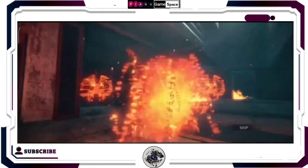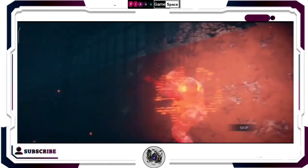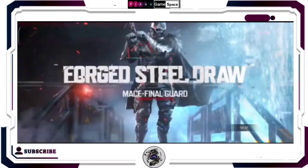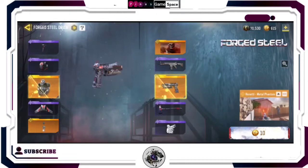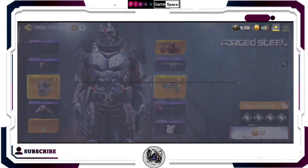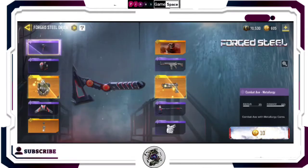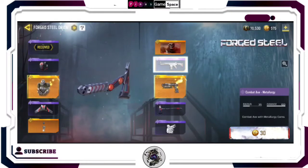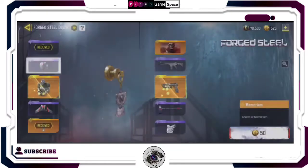Now I know this video is going to be most beneficial to my Nigerian homies, but if you live in Africa I believe this should also be the same CP required for you to run the draw, because you probably share the same COD server. But for my fellow viewers who live offshore, the CP required to run this draw might be different — it might cost a little less or more, I can't say for sure.